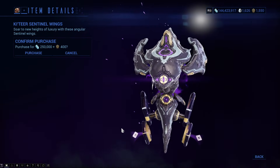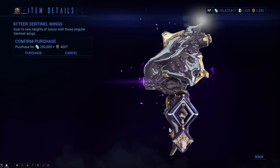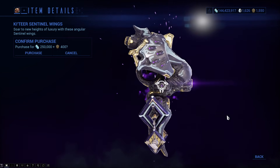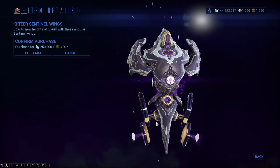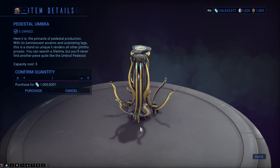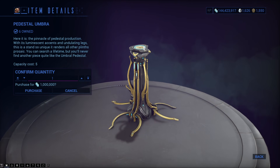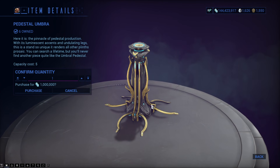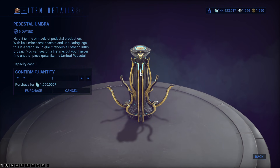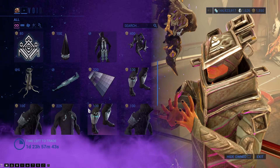Some of the accessories look kind of weird on here, but I will admit the Sentinel Wings are kind of a perfect fit for this thing — just is. There is Pedestal Umbra, it's like the Pedestal Prime but it moves: the top rotates up, the sides do the same, and it has a slider that goes up and down. It'll go up, then the bottom comes down, and when it goes down it grabs the bottoms and pulls them back up.